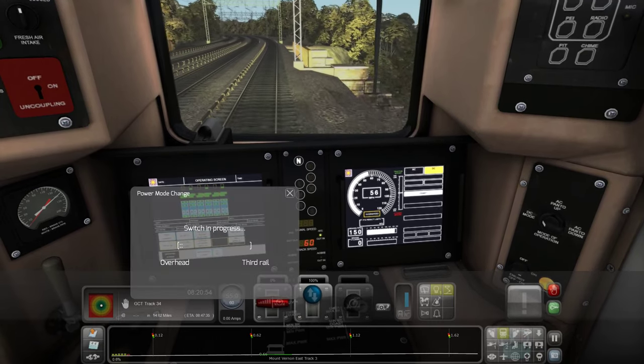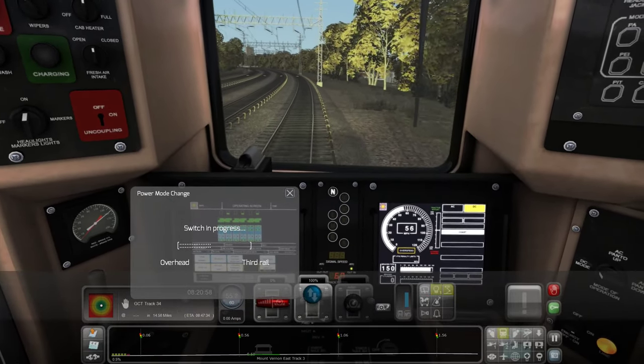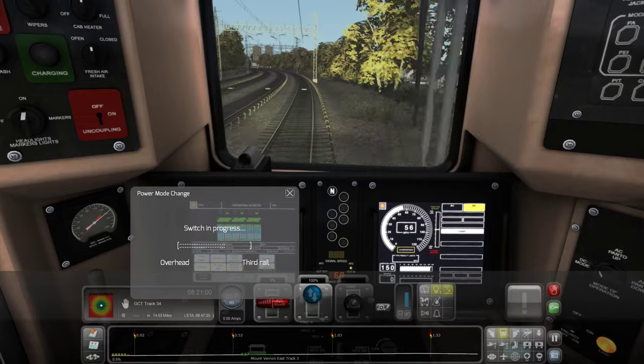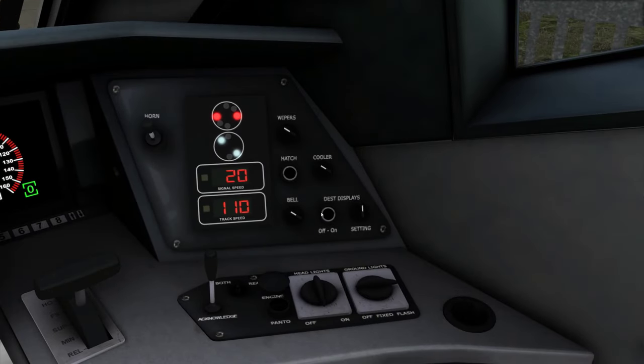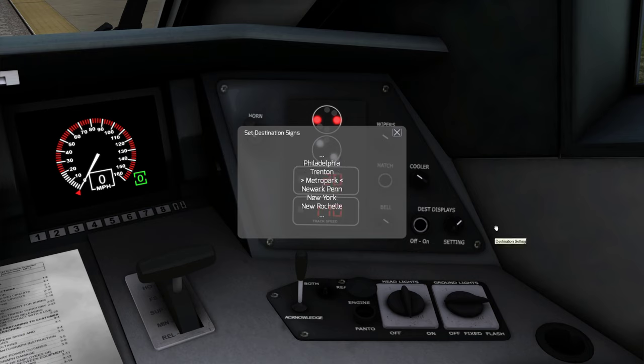Dual power locomotives have a new progress bar that shows you exactly where the locomotive is in a power transition. Trains with switchable destination signs have a fancy new menu with multiple pages of destinations — very helpful for Acela, which stops at nearly every Northeast Corridor stop.